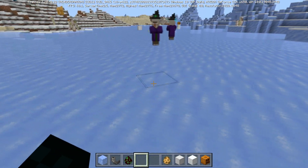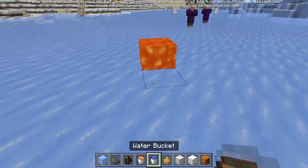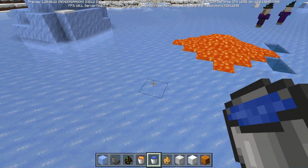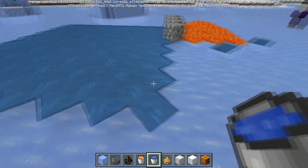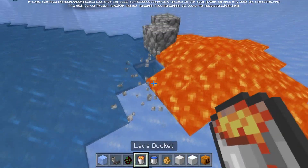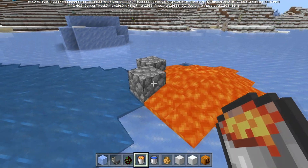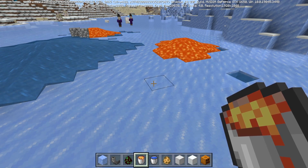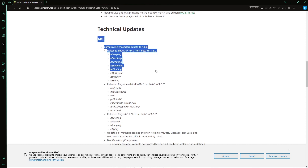Another parity change involves water and lava connecting to make cobblestone or obsidian. Previously, if they had flowed the maximum number of blocks they could, they wouldn't actually make anything when connecting. As you can see now they are still making cobblestone where they meet, so cobblestone farms on Bedrock should now be a little bit more reliable.